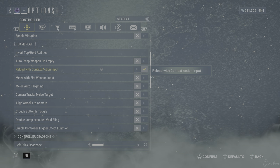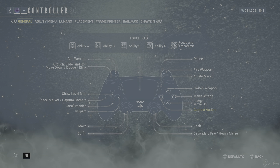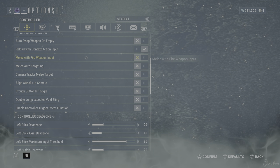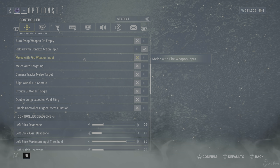Reload with context action input — I believe this is just the square button on console, the button you use to interact with things around the map. And melee with fire weapon input is off. What it does on console is: if you press circle or whichever button activates melee, you can change it so that after getting your melee weapon in hand — either by holding triangle or pressing circle once — you can keep attacking with R2. But I don't like it.